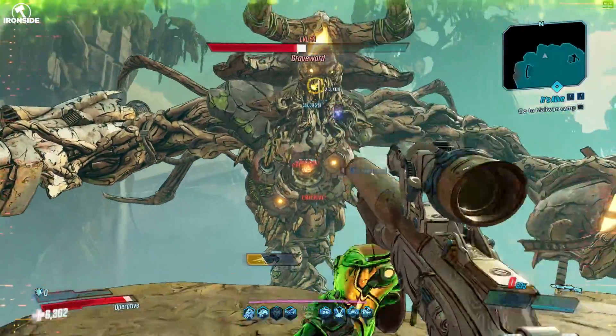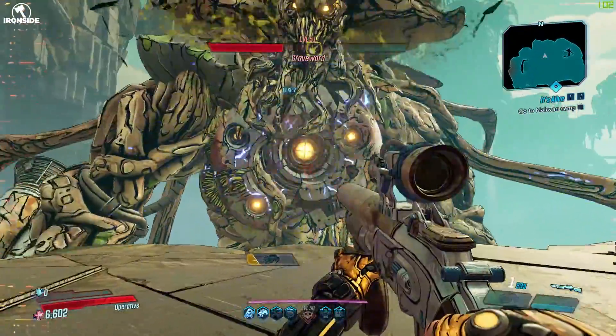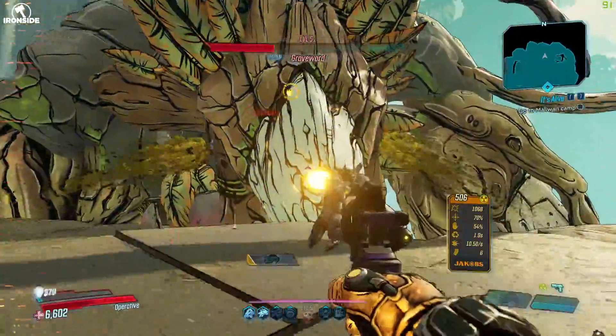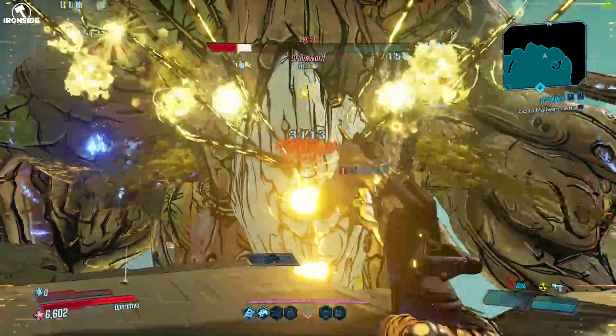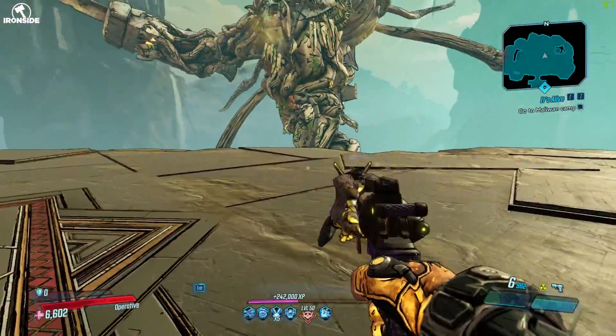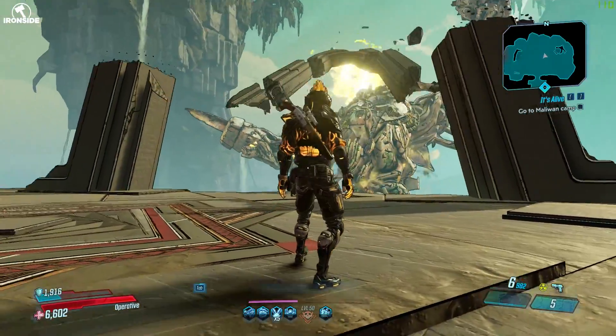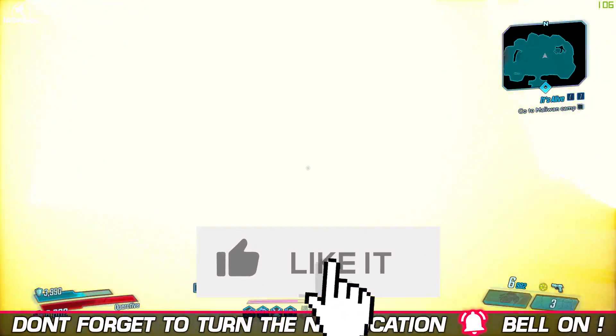This video is basically going to focus a lot around Zane. We're doing a really insane build which I've been working on for a while now — probably the best build for Zane right now. You can melt bosses, obviously not as quick as Flak because Flak's insane, and this is super good for killing groups of enemies as you'll see in a few minutes.